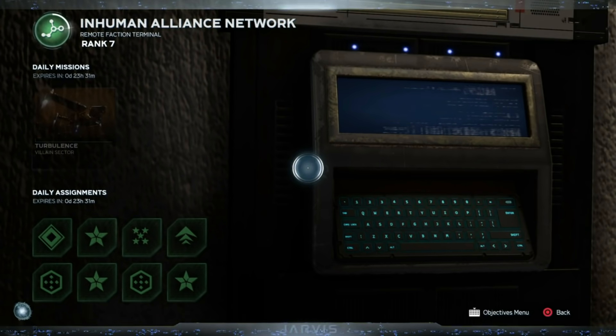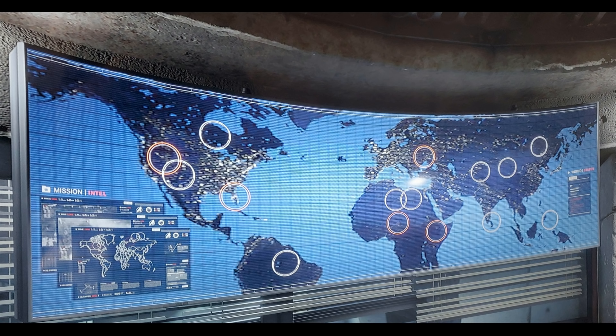A lot of people are now taking a look at the maps in this outpost because it circles a load of different locations. I'm no good with this stuff, but I'm assuming this is hinting at new locations or areas for further DLC content. If you're someone who is very good with maps, let me know where these are in the comments below. I don't think they would circle all these locations with no meaning behind it.